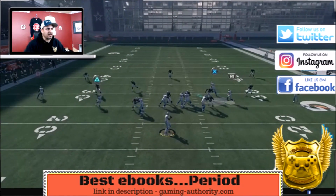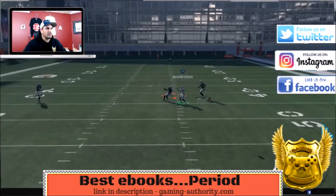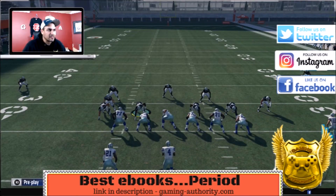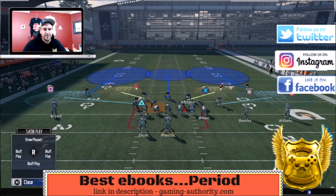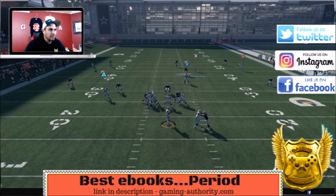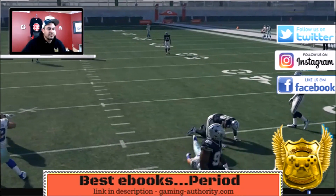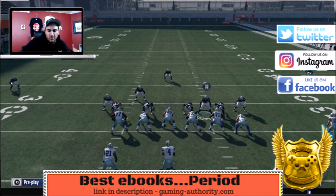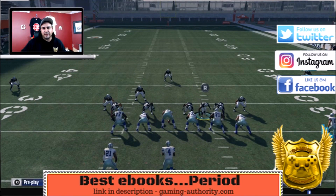Against the pass, if you're facing a fast quarterback whose opponent likes to scramble, put one of the defensive linemen in a QB spy — now you have everything covered. Like this video, subscribe to us, thank you guys for watching, hit that little notification bell so you don't miss anything. I'm JP Storm with GamingAuthority.com.